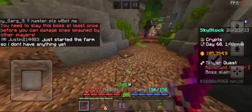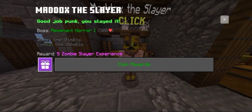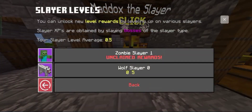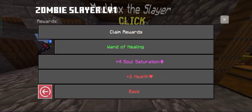After you killed the boss, you have to go to Maddox and collect the reward. As you can see here, I claimed my reward from killing the boss. Every boss kill you will get Slayer XP, and every time you level up your Slayer XP, you will get some items or unlock some new recipes.